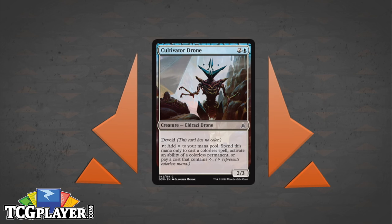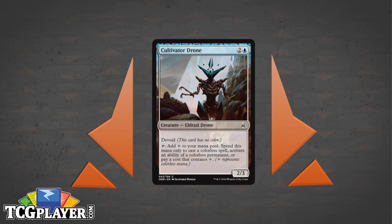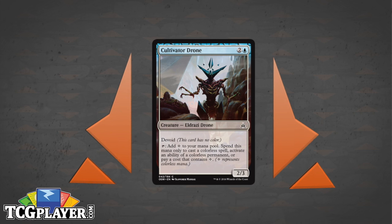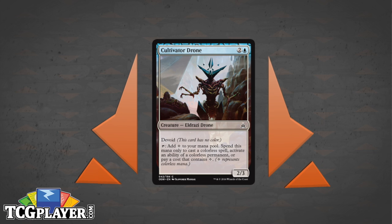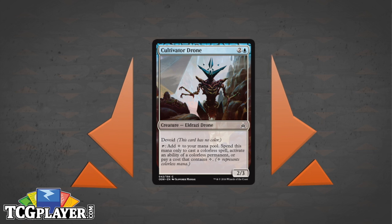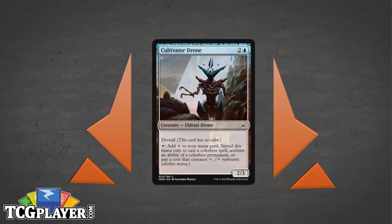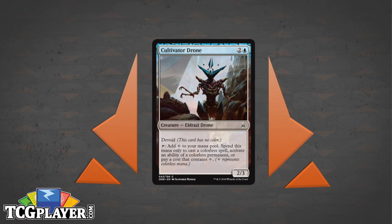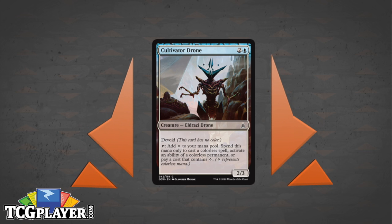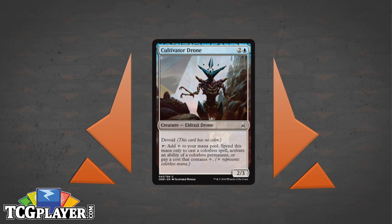Cultivator Drone is up next. Confession time: I'm unsure how scarce colorless mana is going to be in this Limited environment — it's really hard to estimate. I place a higher value on Colorless creatures just by virtue of their being Colorless. The Devoid decks are really strong, the synergy is super strong, and the cards are really good. Going out of your way in the draft to get a critical mass of Colorless creatures is going to be worth it because your deck is going to be so good. That props up the value of Cultivator Drone, and the fact that it produces colorless mana is just icing on the cake.